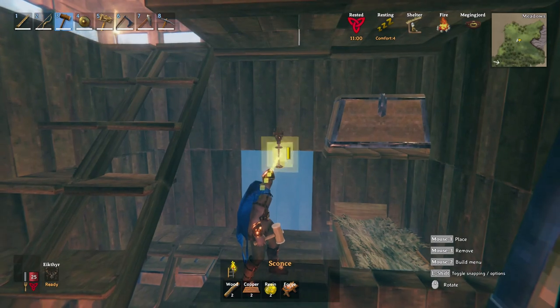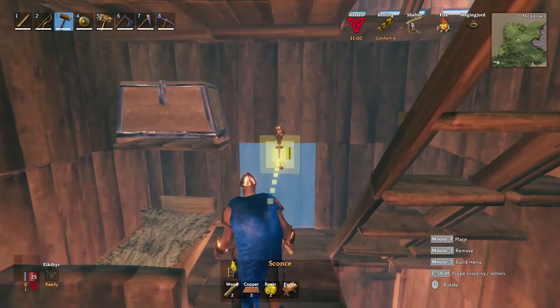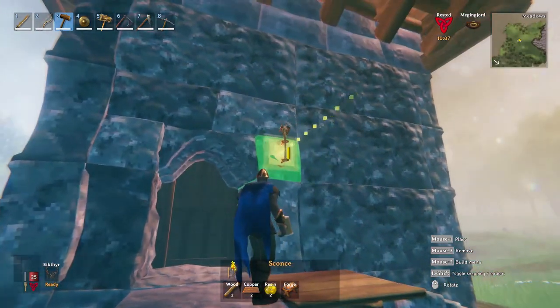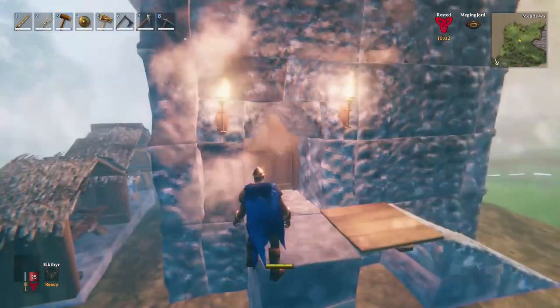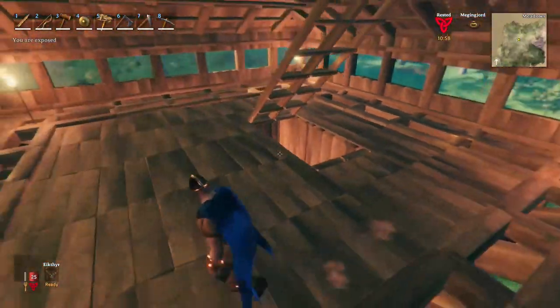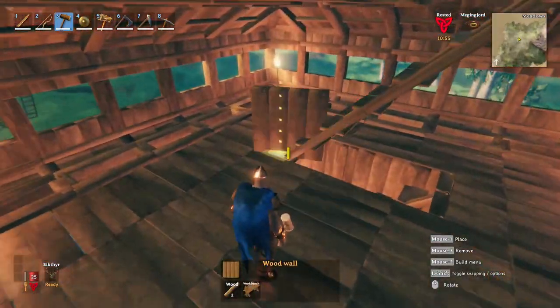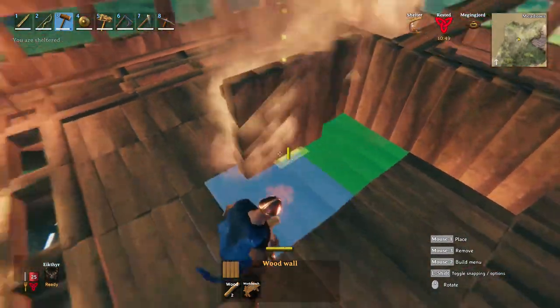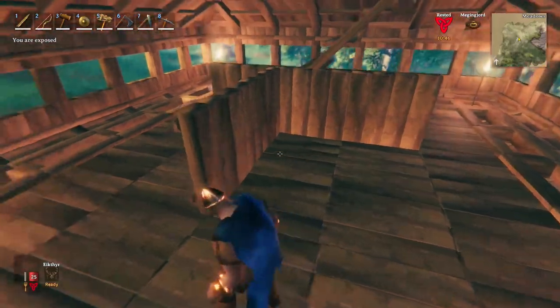Build sconces also on the next floor in the middle of the walls near the stairs. Get outside and add two at the entrance to make it easier to recognize the entrance side. Time for the third floor, where you have to add walls on the internal part of the stairs and a separator on one side, resulting in a small open room.